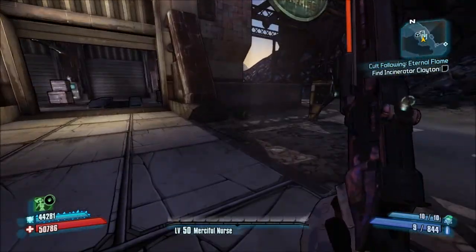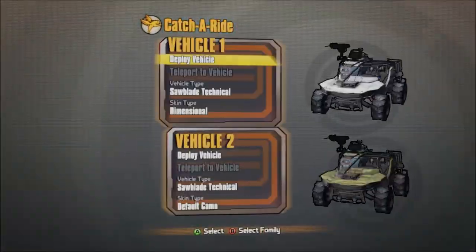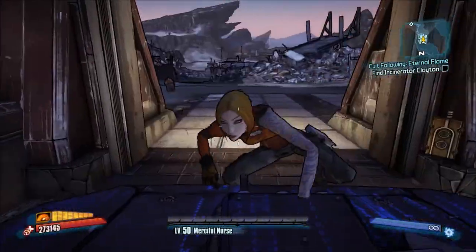Now I'm going to show you how to get the Hammer Buster. At level 50 this is a really, really overpowered gun. It's perfect — it's slow, but it has a massive amount of damage, about 13,000 to 14,000.